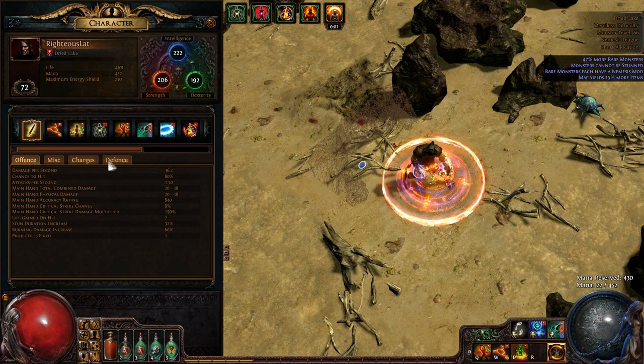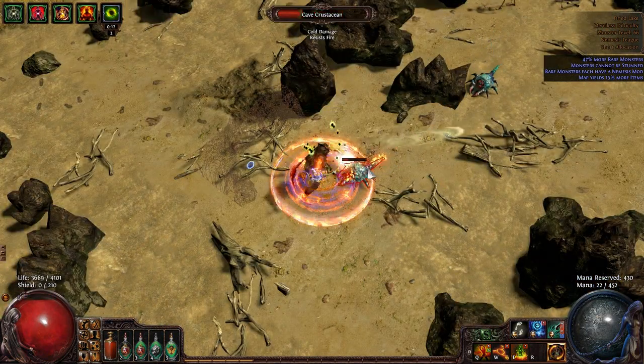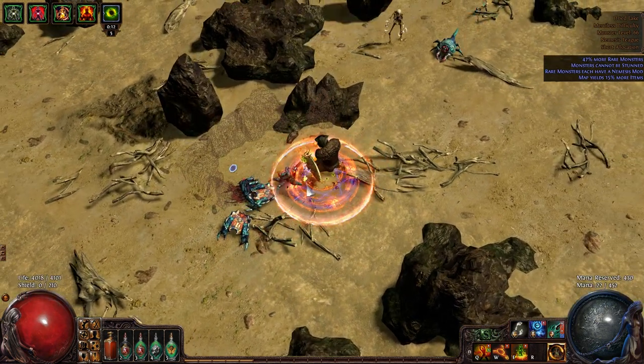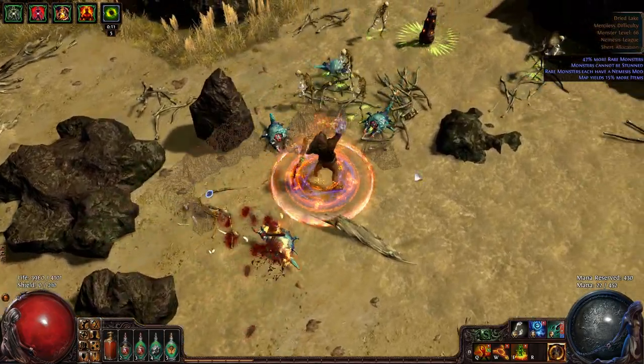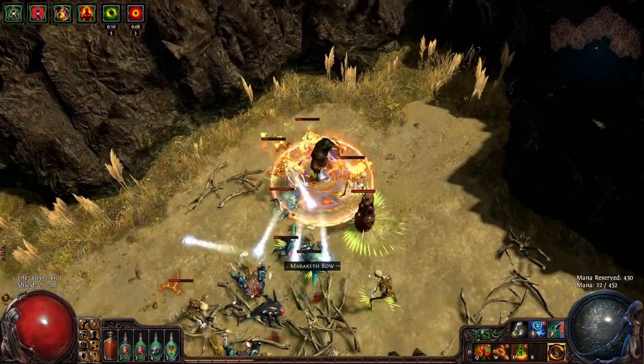My fire resistance is 87%, which is not the cap — you can cap it at 95. This is without any of the auras active, so as you can see I just get to run around.